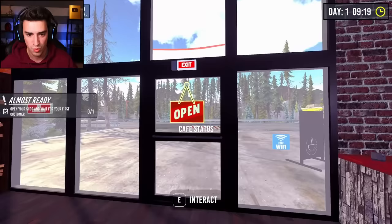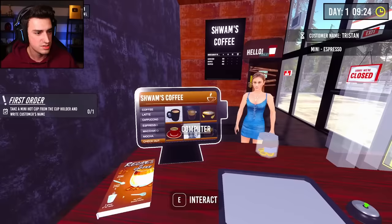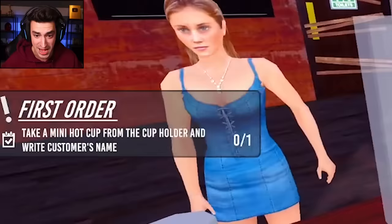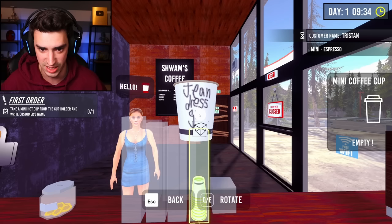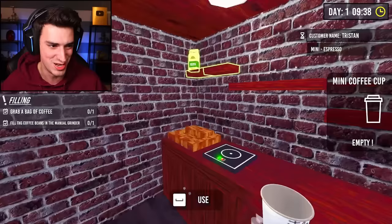We are officially open for business, boys and girls! Come on in. I'll be waiting patiently. Hello! How are you? You doing good today, jean dress girl? Take a mini hot cup from the cup holder and write the customer's name. Oh my gosh, this is about to be a thing. Name writing is optional - it is not affecting the customer's satisfaction. This is jean dress girl... 'Jean... Dress... Girl.' She would not leave a good review if this is what's on her coffee.